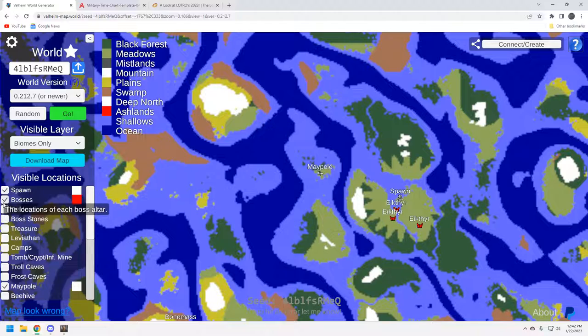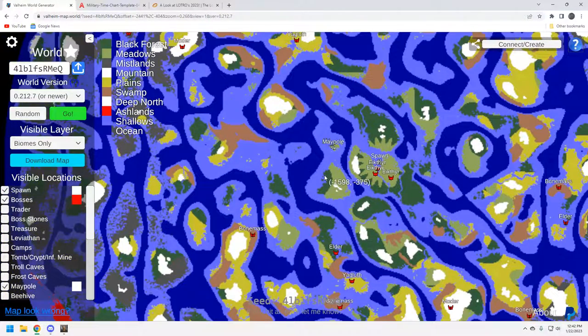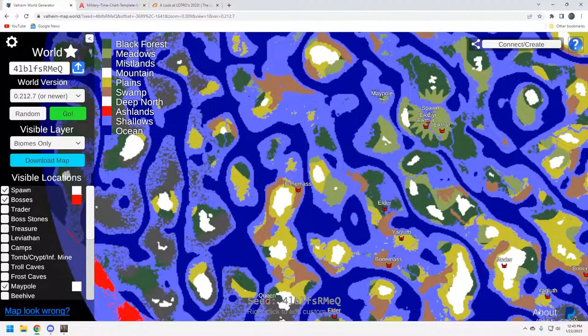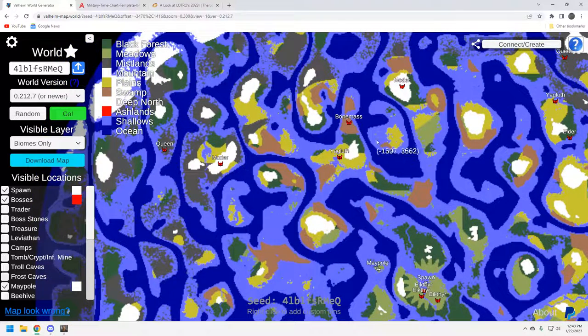Now let's take a look at the bosses — I'm going to pan out a little bit. You're going to have to be on a boat and sail. The good news is going south you've got the Elder, you've got Bonemass, and you've got a Moder over here — this might be the play. Going south, the Queen is over here and there isn't anything really to the west — no Queen there. So it's a challenge seed; you're going to have to get in a boat and come down here to find these bosses.